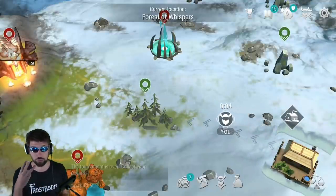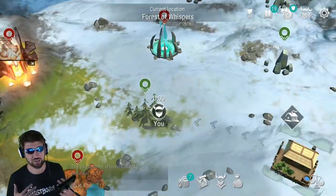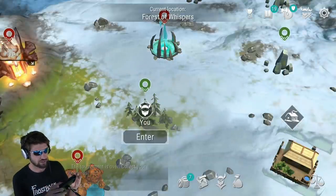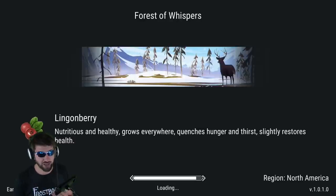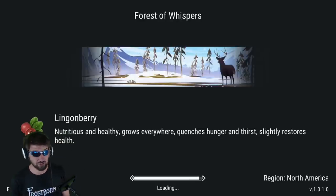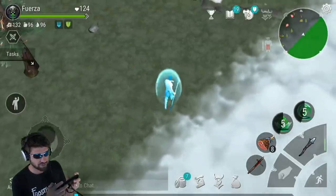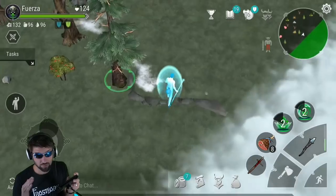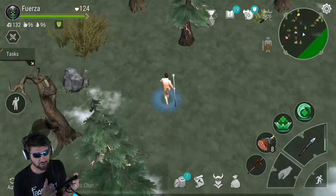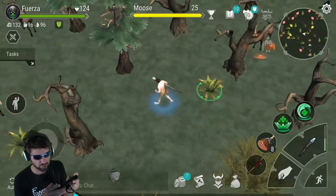We're going to go back and do the green zone three more times to get as much as we can, and then we'll do something else. But that's the cycle — you've got to keep doing the green zone, keep resetting it. If you're really going for leather strips or dragon scales or any of those types of items, you should just stay at the green zone and grind for those strips as much as possible.